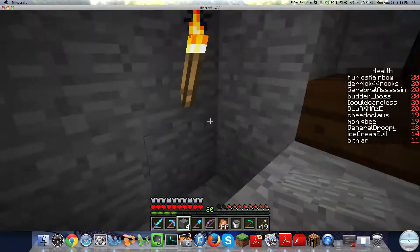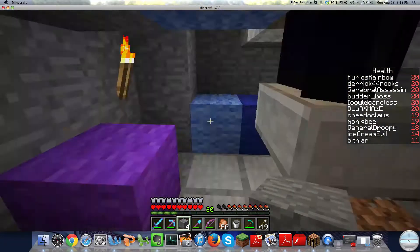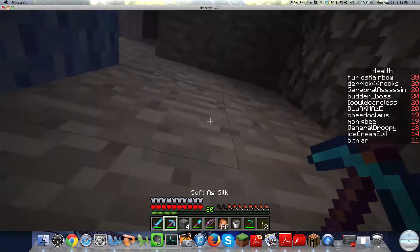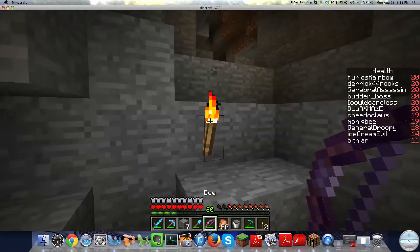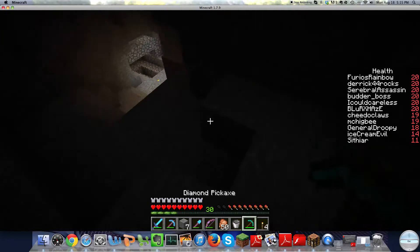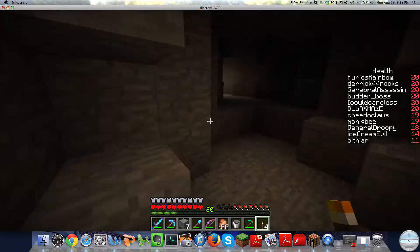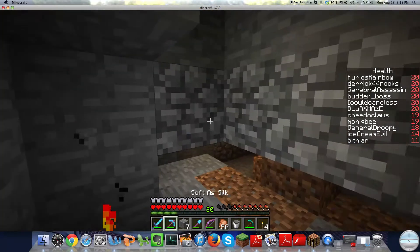So what happens is they fall in. The zombies fall down and go along this path. I'm actually gonna show you guys how it's done real quick. Got me a torch, and another. Let's go farther back. So I'm just gonna show you guys how to do this if you ever find a spawner.